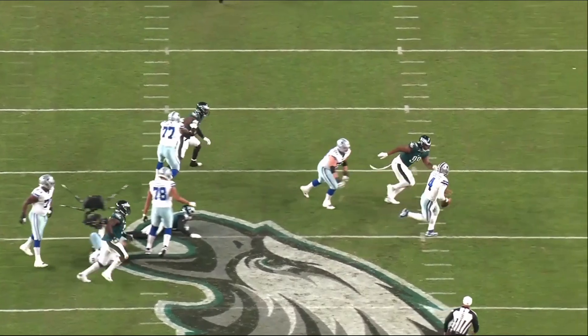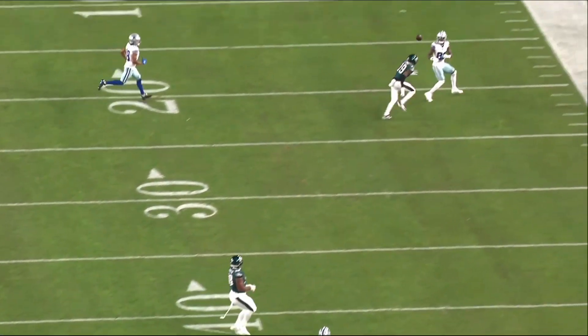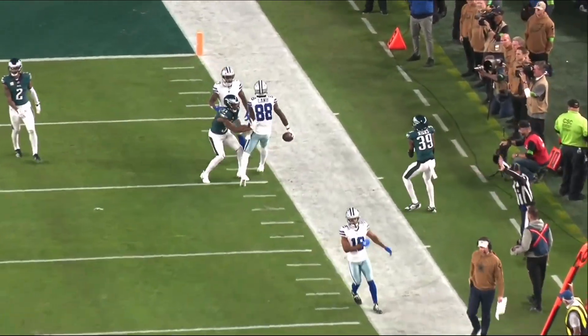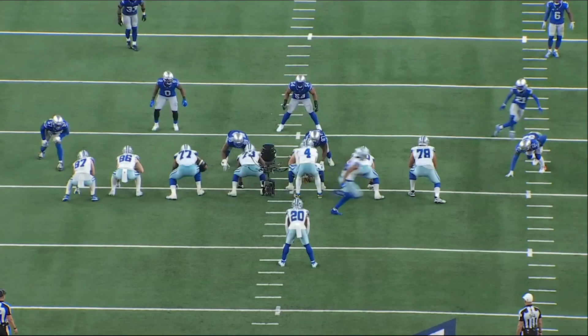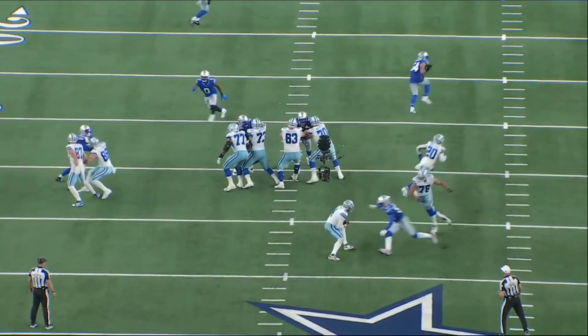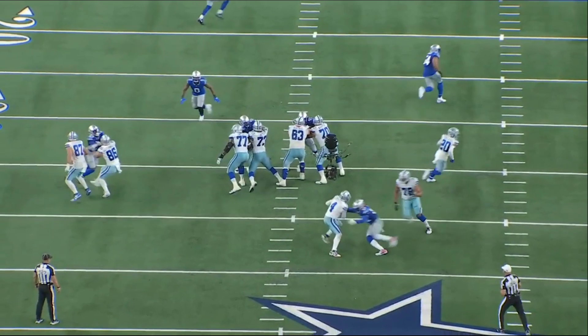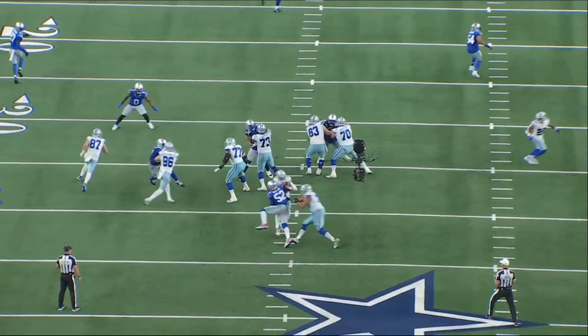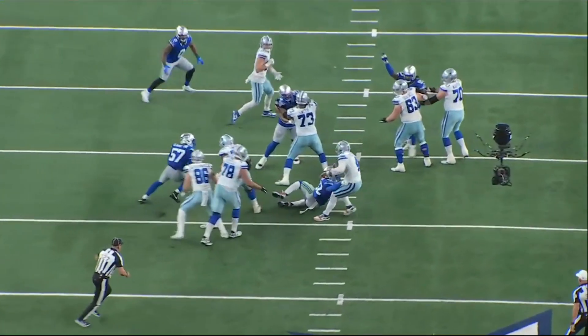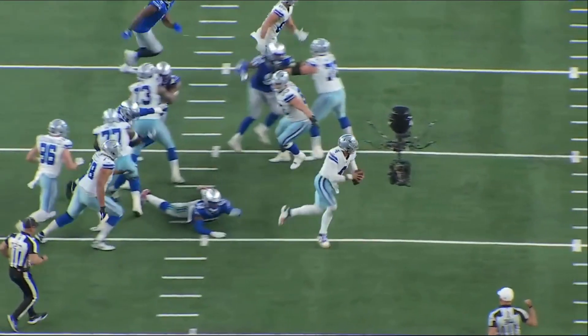Avoiding the sack took outstanding play from the quarterback. Turning it into a first down was so far beyond the expectation of anyone in that situation. We see Steel beaten in the same manner against the Seattle Seahawks, but this time more easily, which means the defensive end can hit Prescott at the top of his drop. Prescott reacts immediately, bracing and then fighting off the sack to escape into the right flat.